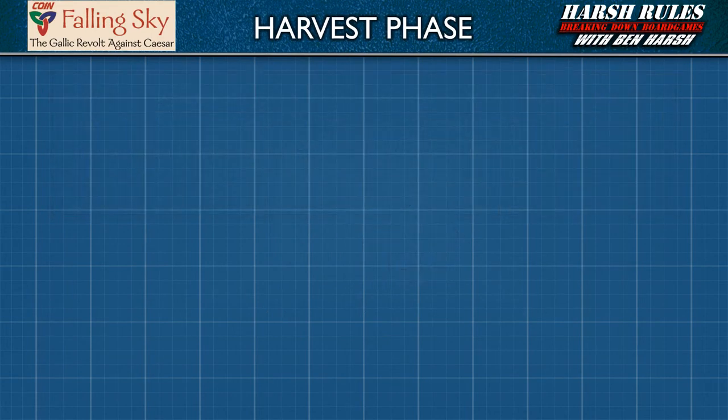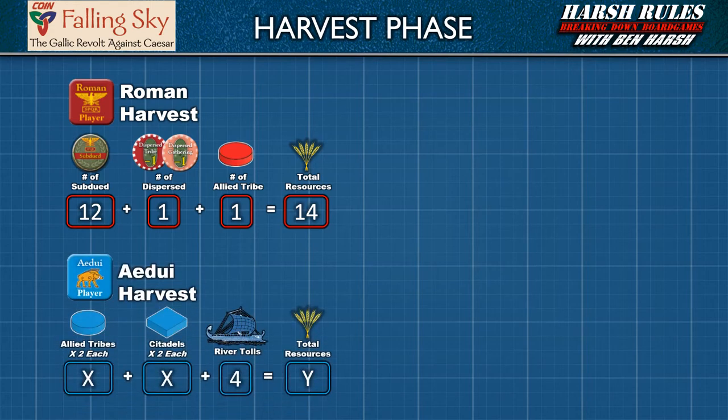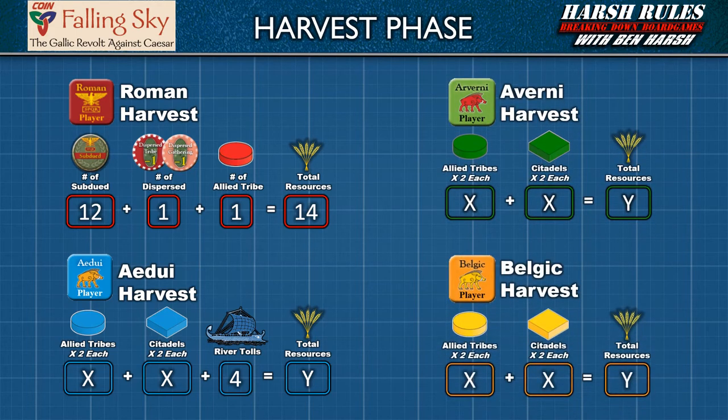The harvest phase is where each faction collects resources for their tribal holdings and updates their resource marker at the top of the game board. The Roman harvest mirrors their victory condition: they receive one resource point for each tribe that is subdued, dispersed, or allied. For the Aedui harvest, each allied tribe and citadel is worth two points each, and the Aedui uniquely also receive four resource points for river tolls. The Averni and Belgic tribes follow the same formula as the Aedui, except they do not receive any river tolls. Once each faction's resource markers are updated, the harvest phase is complete.